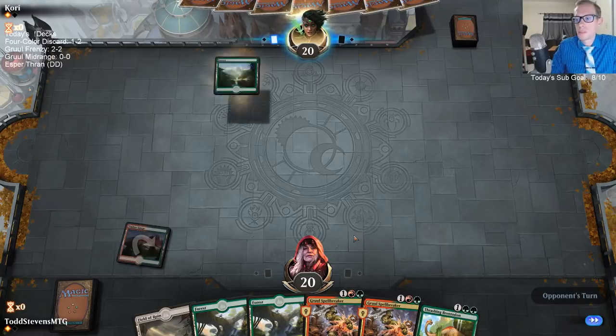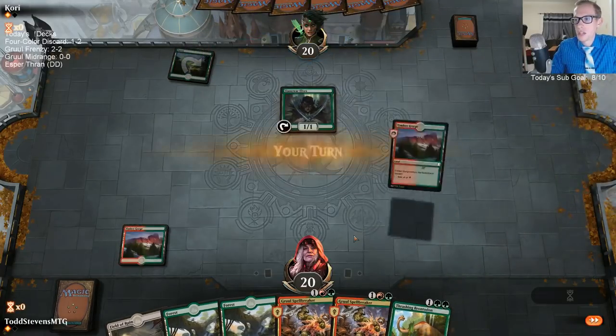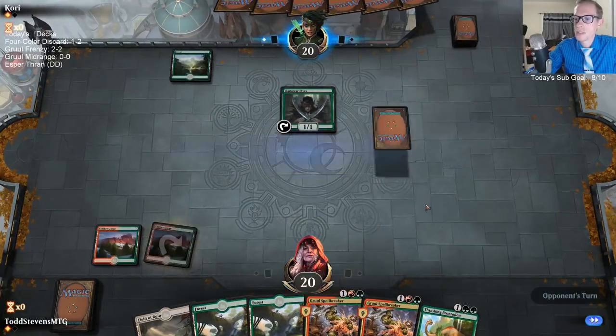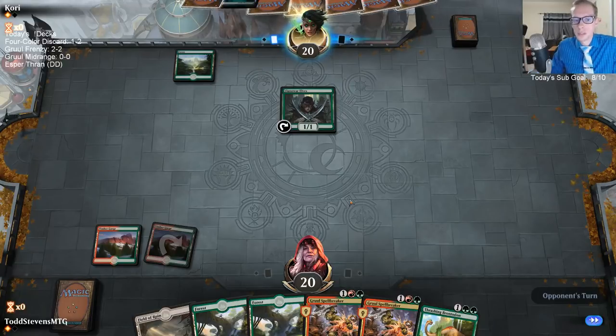Esper midrange is another option. Our three-mana card is a four-four with Trample — not a bad card, but I'd rather have the two-one that draws two cards than the four-four with Trample. Just drawing two extra cards is quite nice. That's the third card they've drawn from Jadelight Rangers.